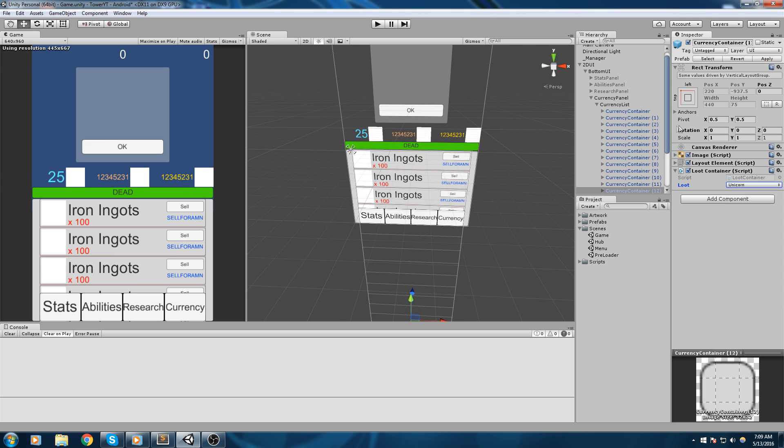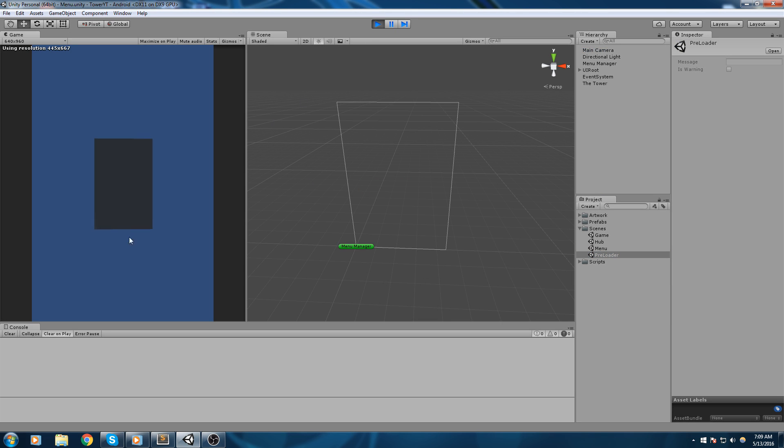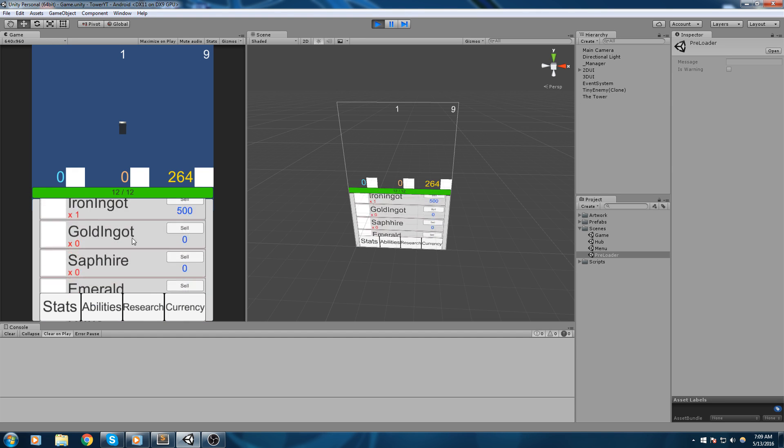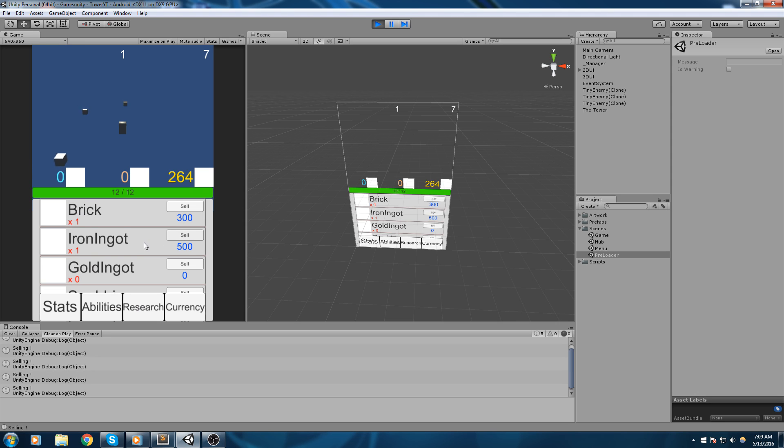Now we've got all these currencies set up. If we make sure our array is correct and play the game, we go under currency and here they all are — but if we try to sell the iron or gold, it's not going to work yet.